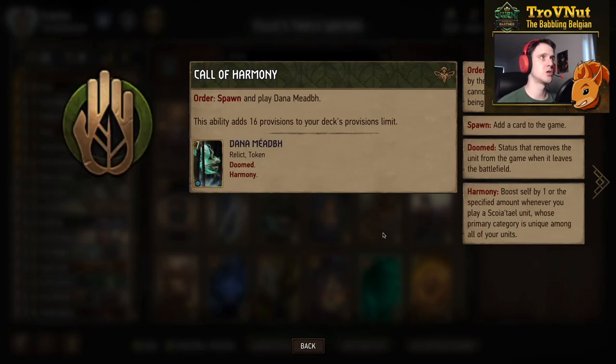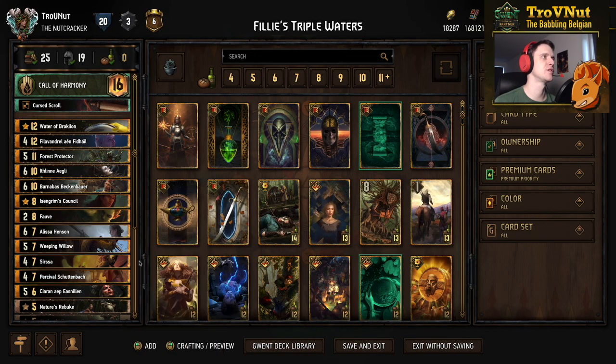Our leader ability is Call of Harmony, which spawns and plays Dana Mayab - a seven-point Relic. Relic is a fairly unique tag, though with the addition of Torque we now have a second Relic in Squirtle. She also has Harmony, so she functions as an engine card. She triggers Harmony on every card on the board and has Harmony herself - really powerful.